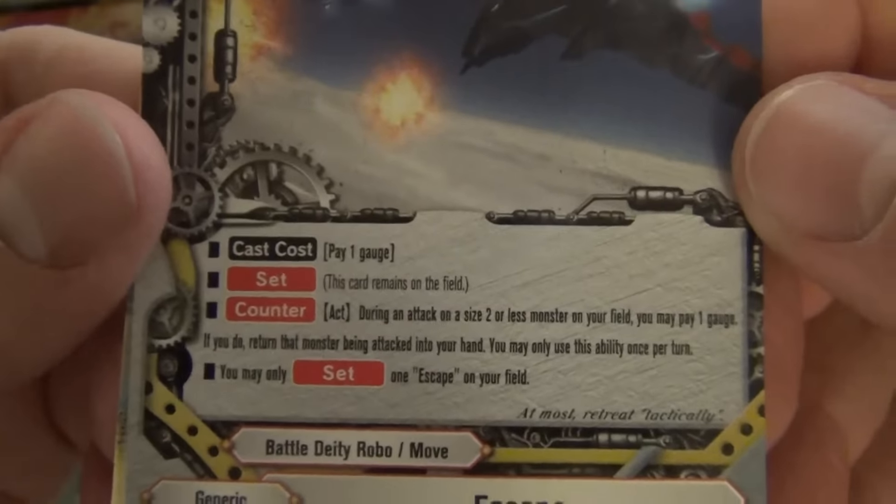Blue Sky Knight's Boomerang Dragon: 3/1/1, size 0. Call costs 1 gauge. At the end of the battle, this card returns to your hand and you get a life. That's kind of interesting. Sorcery Thaumaturgy: you may rest this card; if you do, for this turn a card on your opponent's field gets minus 2,000 defense. I'd rather play Gun Rods still. Star Dragoner — vanilla. I still don't know why they keep printing vanilla cards. Blue Sky Knight's Systemic Dragon, size 1, 2/2/1: when another monster with Systemic or Blue Sky Knights in its name enters the field, you gain a life and draw a card once per turn. That's nice.